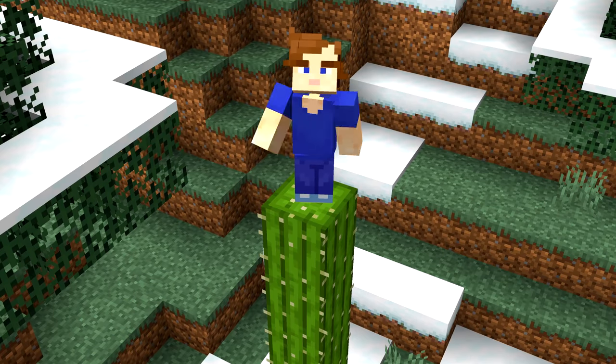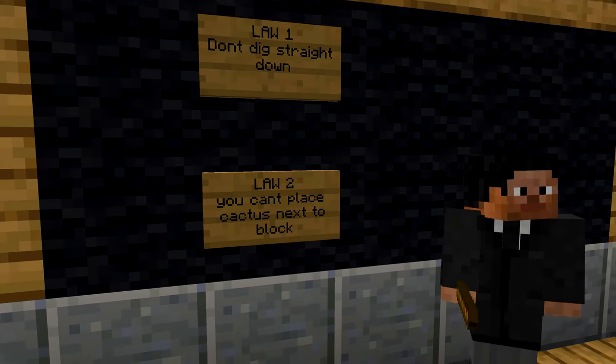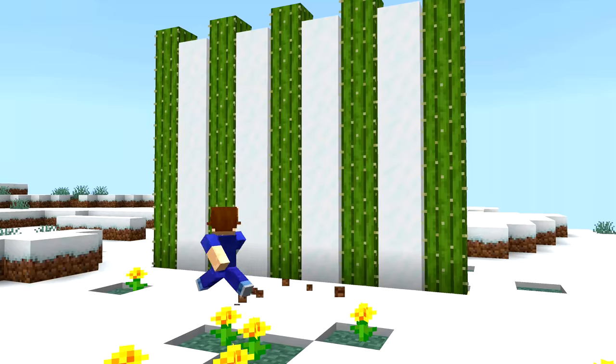Number thirty-one: speaking of cacti, they're also great for building defense walls, though they're pretty easy to destroy. You can actually break the laws of Minecraft and place certain blocks next to them, which you can learn more about in the linked video. Watch it and subscribe!